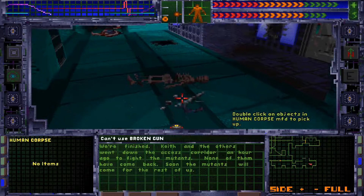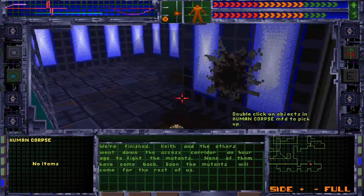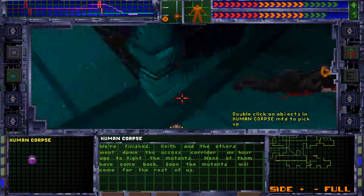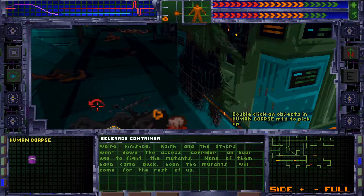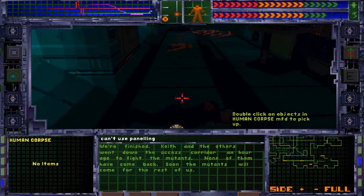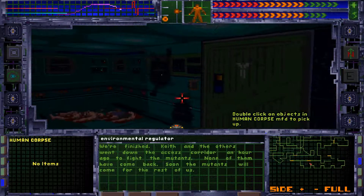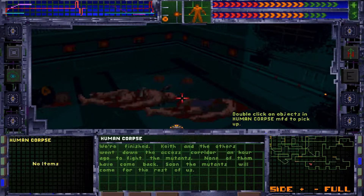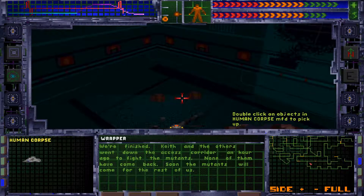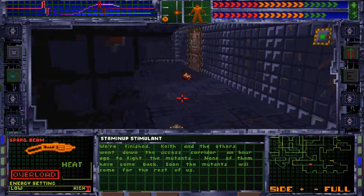Yikes, that doesn't sound good! A broken gun - can't use that, pretty obvious. There's been a heck of a battle here, hasn't there? Let's go through and check all these bodies. Human corpse - what we got? A can of pop! They drank a load of pop on this station, didn't they. A dog - that just creeps me out.